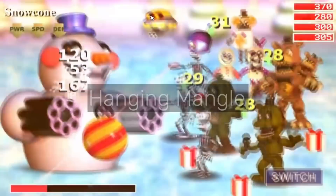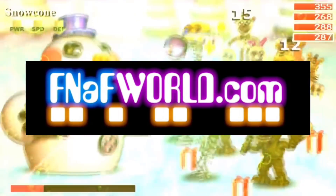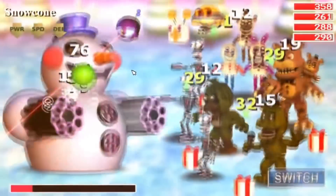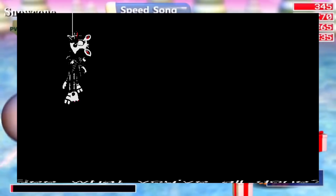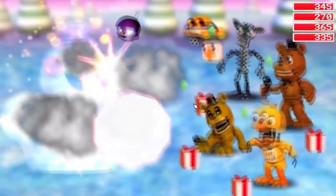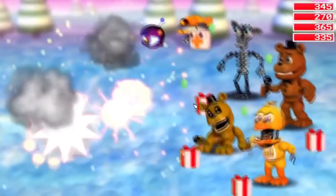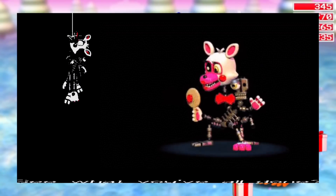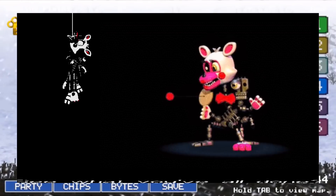Hanging Mangle. This refers to the teaser on FNAFworld.com, Scott's website made for FNAF World. The teaser, when brightened up, showed what appeared to be Adventure Mangle hanging, with the phrase "see what you've done" written at the bottom. Some people thought this meant Scott was in a depressed state, and while that wasn't true, it's still sad considering Scott was having suicidal thoughts and there was backlash to FNAF World. I'm happy he's doing better now. Mangle wasn't actually hanging — she had the paddle ball in her mouth while the paddle part was above screen.